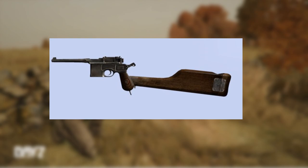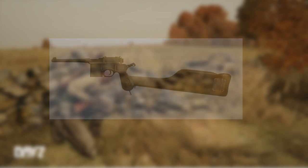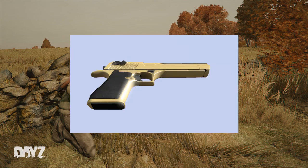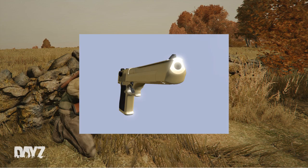Next up we have the Red Nine with buttstock. I'm not gonna lie, this looks pretty cool, something I would use in game. This upcoming item is probably the thing that I'm most hyped about — yes, this is a Desert Eagle.